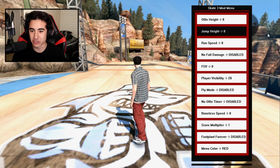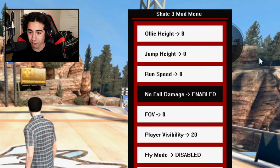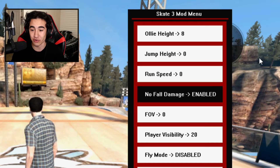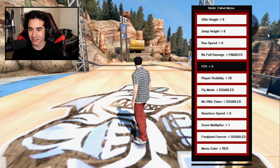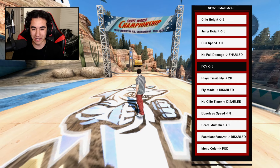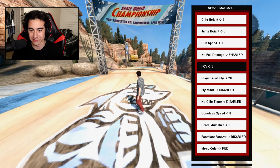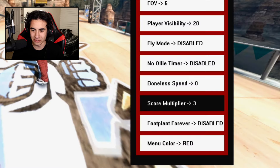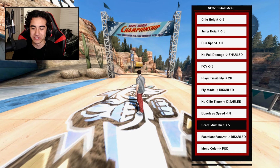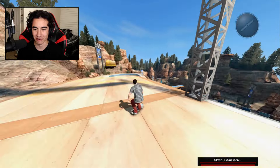I want to start off the video by trying to do my regular run, but this time we're gonna have the ollie height at 8. We're gonna say no fall damage so that we can take crazy impact. Let's make this a little interesting — let's change the field of view as well. Oh my gosh, we'll hop back a little bit. That's crazy. It looks like there's like a drone camera following us or something. And let's turn the score multiplier to 5.